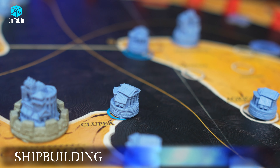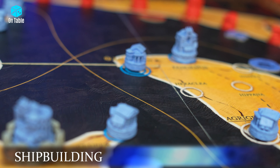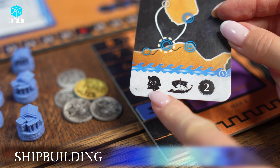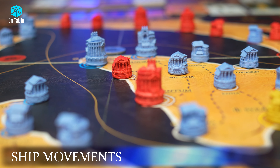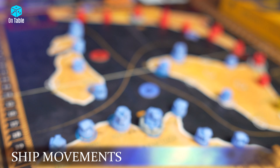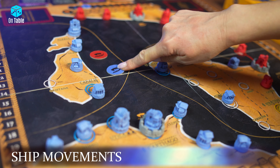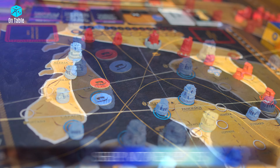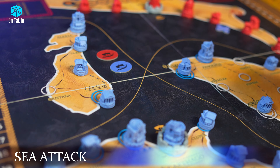To conduct naval battles, you need a fleet. Another possible action during your turn is building ships for your navy. To do this, play a card with a head symbol and pay three silver coins — this increases your fleet level by one, which you mark on your player board. By playing a card with a ship symbol, you can move your fleet token to an adjacent sea zone. If your fleet is sunk and you lose all ships, place your fleet token back in your home port where it starts the game.